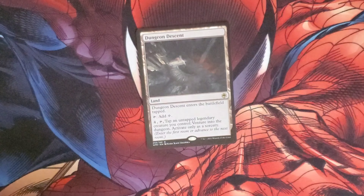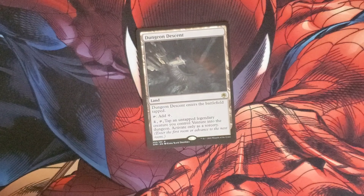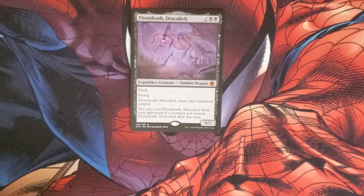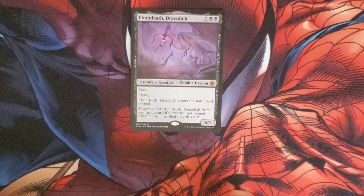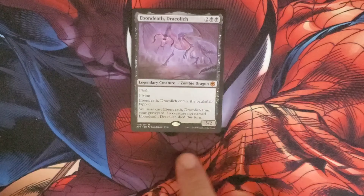A rare in the pack is Dungeon Descent — a land that taps for a colorless, or you can pay four to tap it and untap a legendary creature you control, then venture into the dungeon, activated only as a sorcery. And conveniently we have a legendary creature: Dracolich, the Dragon Lich, costs two and two black for a Dragon Zombie — legendary, has flash and flying. When it enters the battlefield tapped, you may cast it from the graveyard if a creature not named it died this turn. It's a 5/2 body.